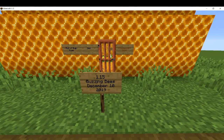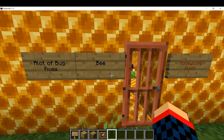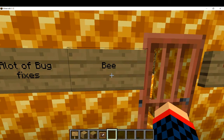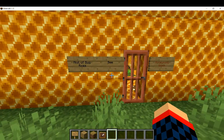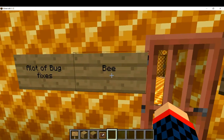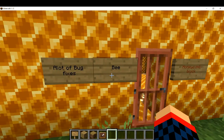1.15 Buzzing Bees was released on December 10th, 2019. There's a new mob called bees — you can kind of see them. Bees have 10 hearts. If you hit them or aggro them they'll attack you, but they won't attack you if you just go up to them. I killed one in creative and they didn't get mad at all.